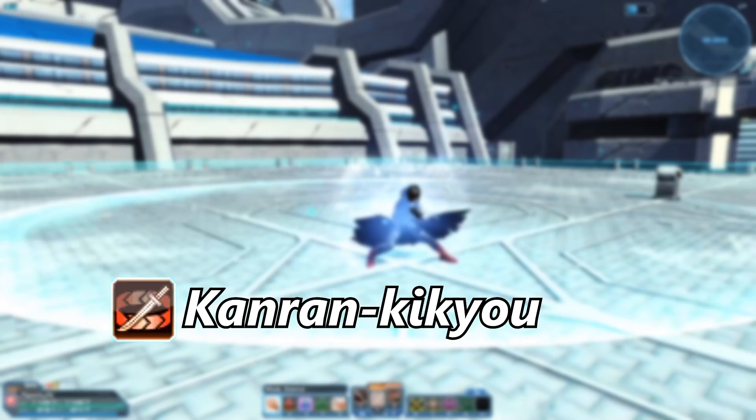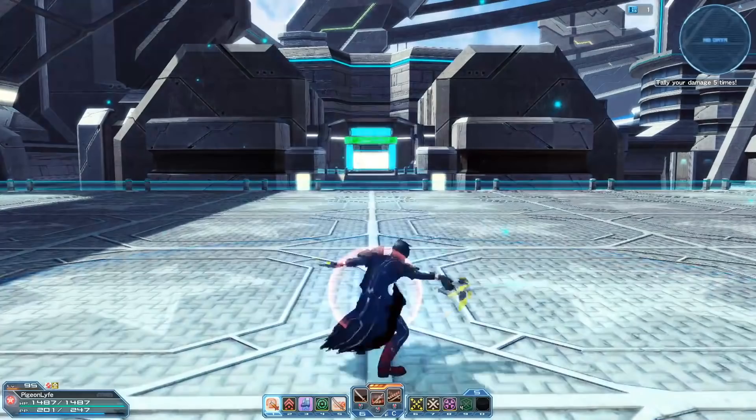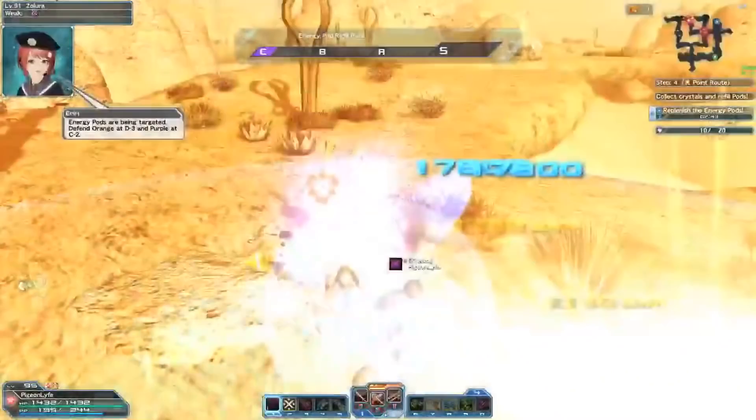Kanran Kikyo is a great photon art for clearing mobs and doing great AoE damage. Since this is a charged photon art, you want to land the charge appropriately to do maximum damage. It's a great skill to spam, however if you're not charging correctly you're going to lose a lot of damage. Specifically, if you don't charge it, you only do 34% of the damage and it's only one hit. If you fully charge it, it's two hits and does 100% of the total damage — 50% for both hits.